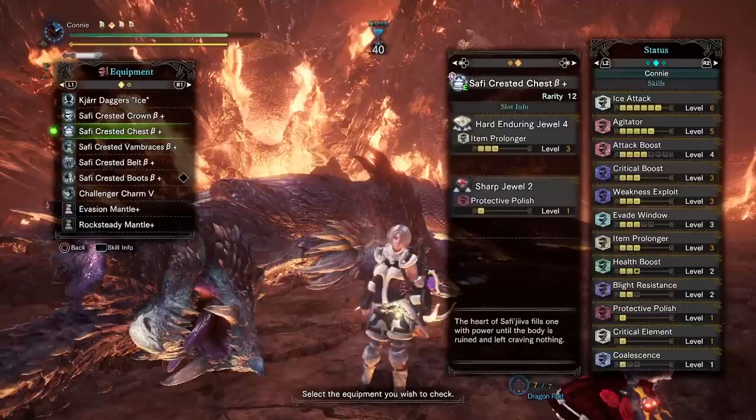Very standard skills. I've got five Agitator, which gives me ten affinity, and by the way he's always going to be enraged because I'm using claw swipes and flint shots and I want that 20% rage modifier. So ten affinity from Agitator, five affinity from the four points of attack boost, 30 from Weakness Exploit, and 40 from running full Safi — that's basically taking me up to 100% affinity with the Kia weapons and the little affinity custom upgrade.